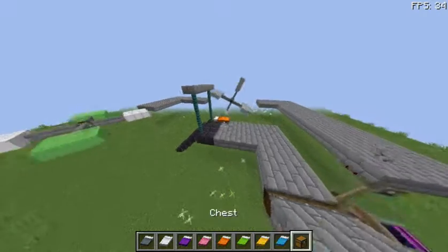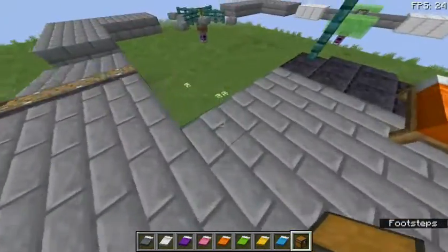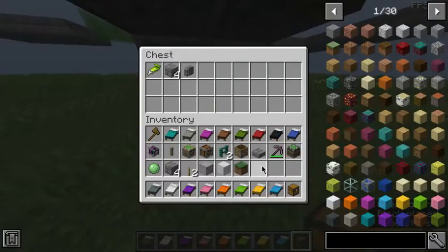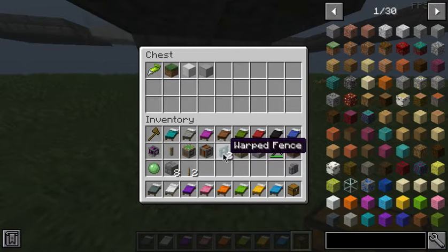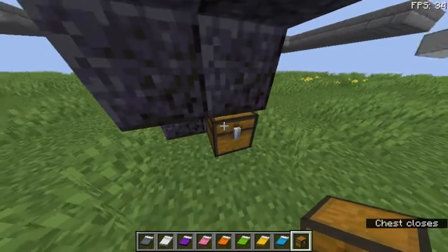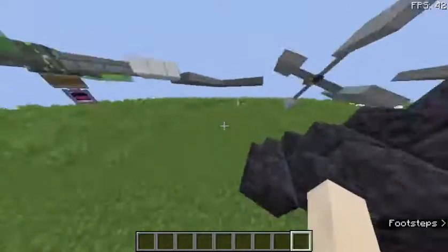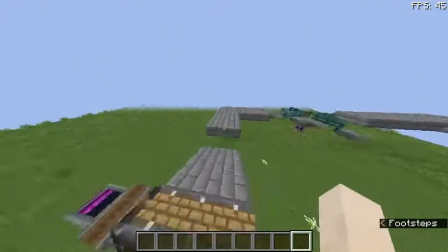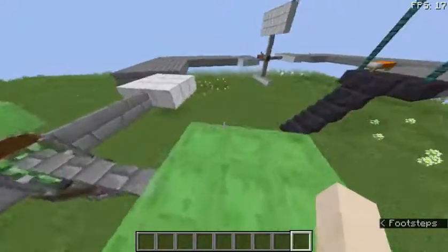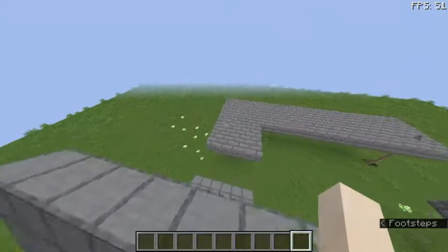You can use one of the beds — break the ones you find first, then use the second one — and then whenever you wanna make a checkpoint, you can just use the one you have in your inventory. Also, this is not here forever, it's just here so I can put all the items I don't need. I'm actually not gonna do it in rainbow format, because I'd have to carry the beds all around.